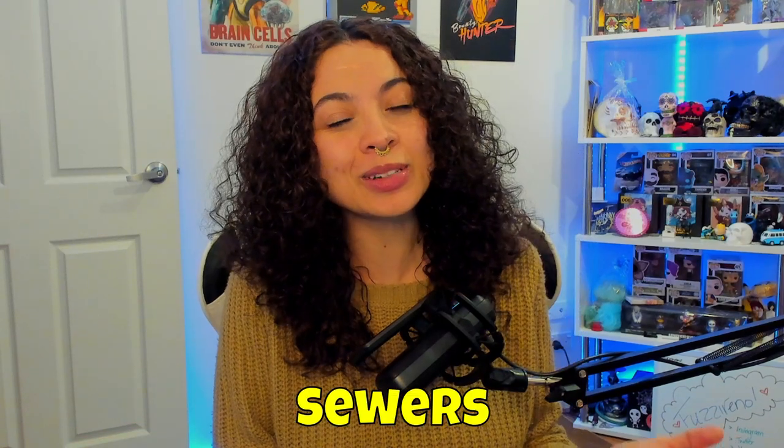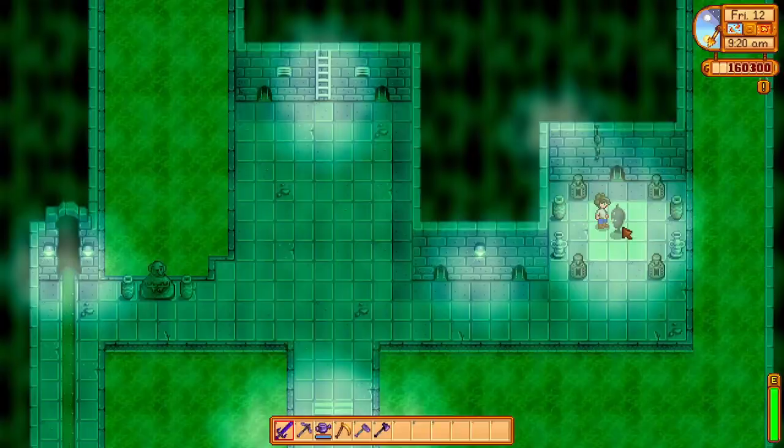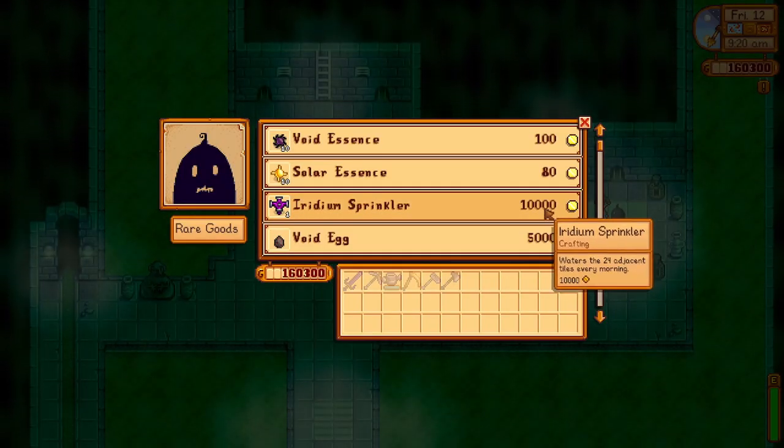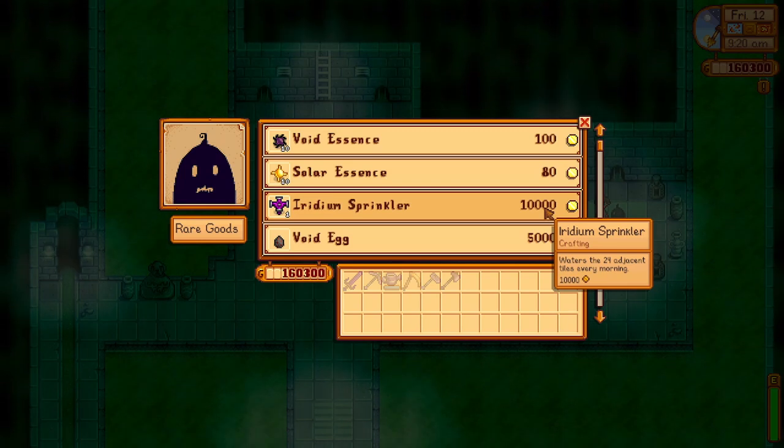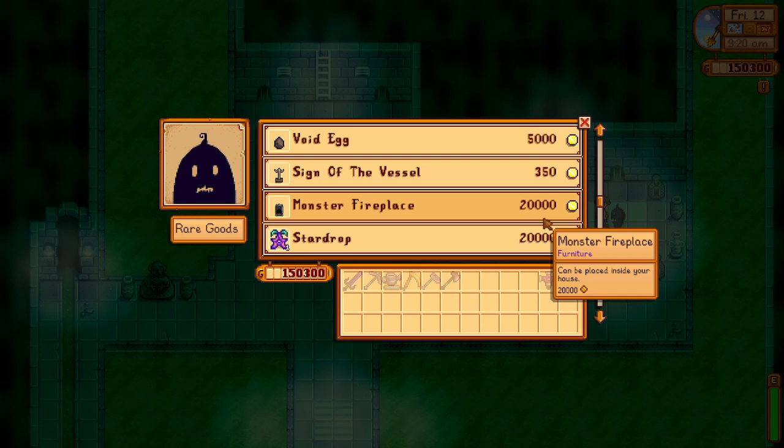When you're on the quest to complete the Wizard's Quest, why not check out the sewers and talk to Krobus? Krobus is a great character to know and an awesome roommate if you choose to grow your relationship with him. But he also sells some great things that you can utilize late game. Every Friday, Krobus will sell an Iridium Sprinkler for 10,000 gold. If getting your hands on Iridium is better utilized elsewhere or difficult to get, definitely consider buying these weekly.